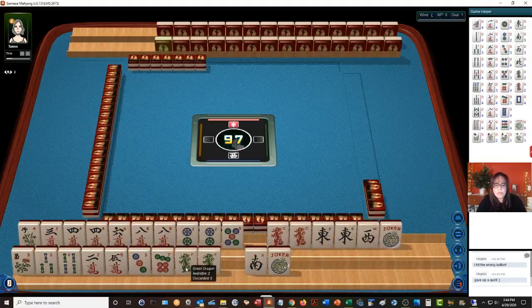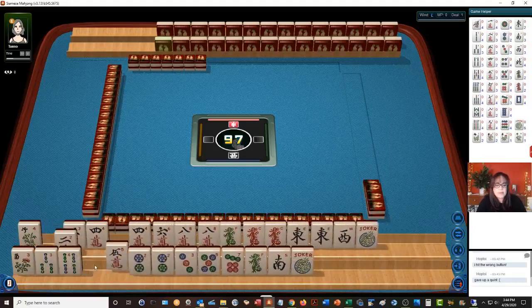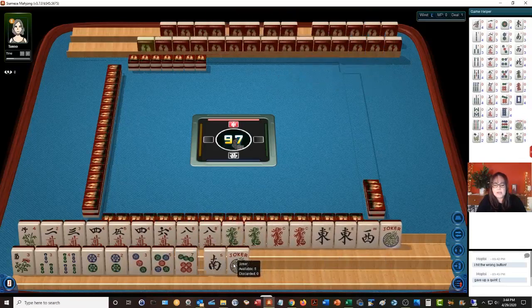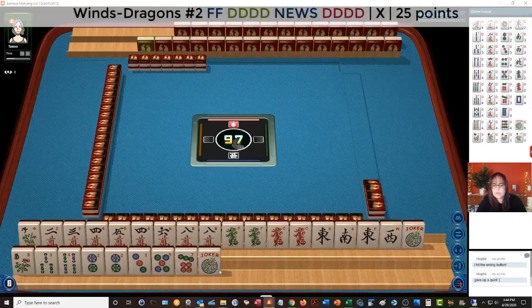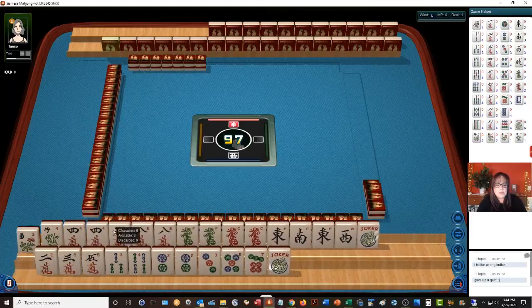If you want to move your tiles quickly, you can hold your shift key down and click on the tile to put it on the opposite rack. Look at these dragons — winds and dragons. Maybe we could play News with dragons, and then something else down here with these numbered tiles.